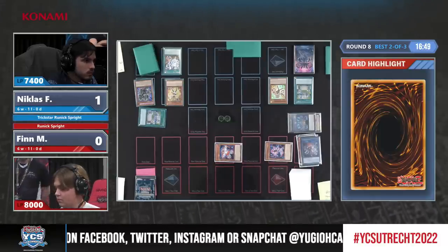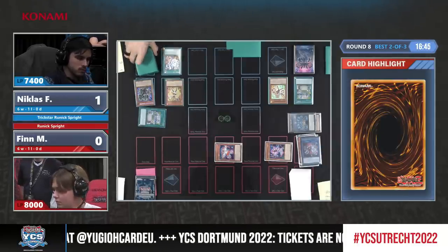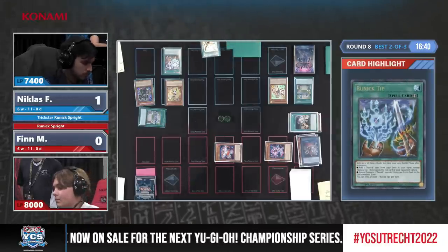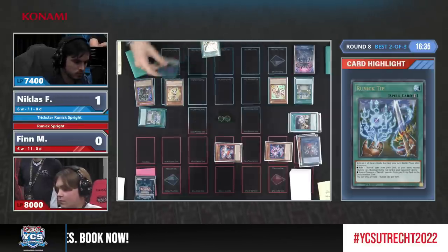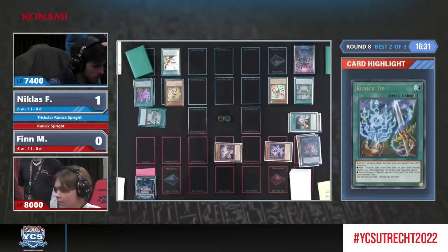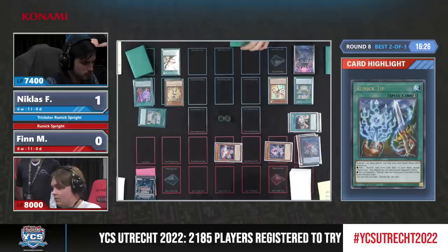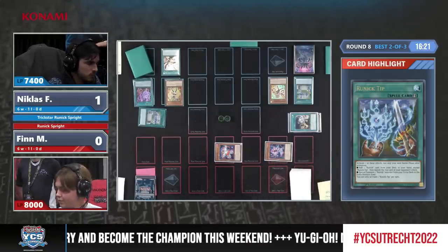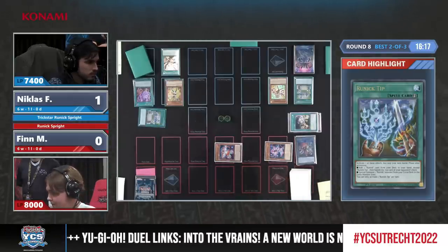This battle phase was really important — he thinks he can skip the next one. Finn is thinking about it but giving the thumbs up. And there is Runic Slumber being banished on Finn's side. I just love these artworks of the Runic cards — they are absolutely fantastic.